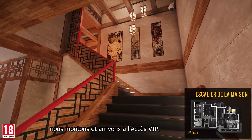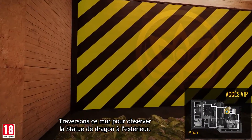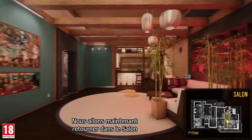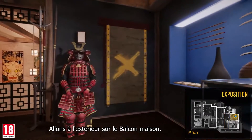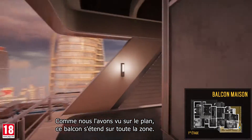Starting again from the house stairs, we go up and arrive at the VIP clearance. Let's breach through this wall to have a look at the dragon statue outside. We'll now venture back into the lounge before going into the exhibition. Now let's go outside onto the house balcony — as we saw on the blueprint, this balcony flanks the entire area.